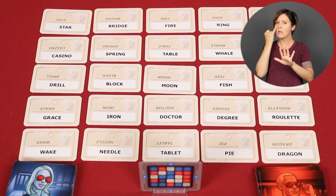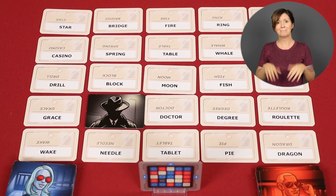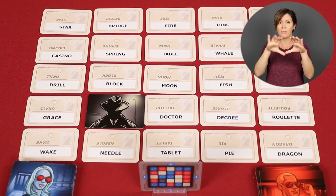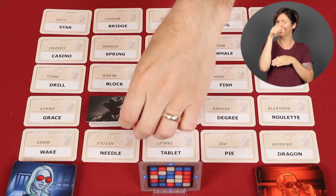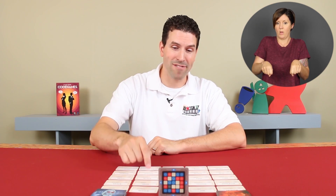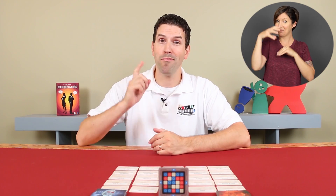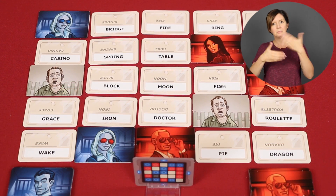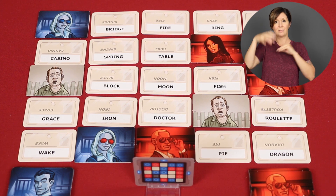Worst case scenario: if a team member touches the space where the assassin is located, the word is covered by the assassin card, the game immediately ends, and the team that touched the assassin loses — the other team automatically wins. Be careful not to give a clue that might lead your team to accidentally choose the assassin. As long as a team is guessing successfully, they can continue to touch other codenames and make a total number of guesses up to the number said by the Spymaster plus one. In other words, you can always guess one additional word beyond what the Spymaster intended. This is helpful because as turns go on, a team may realize what a Spymaster had intended with a previous clue, and with this bonus guess, a team can take advantage of that new assumption.